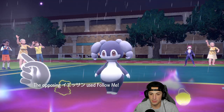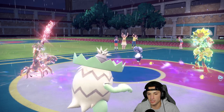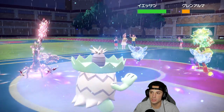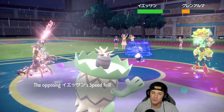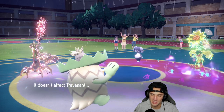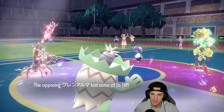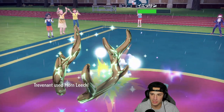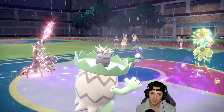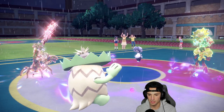They go for Follow Me as expected. Can Icy Wind KO? There's a chance — but Armarouge dodges the Icy Wind! That really hurts. Expanding Force comes out — can Ludicolo eat this? It does eat it — that's beautiful! Horn Leech comes through, we get HP back. Rocky Helmet chips us but that's no problem — Leech Seed is slowly doing its work.